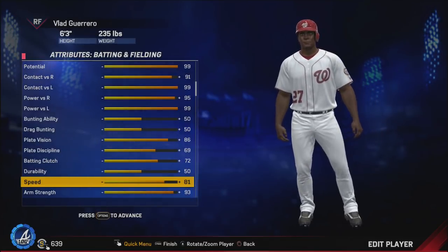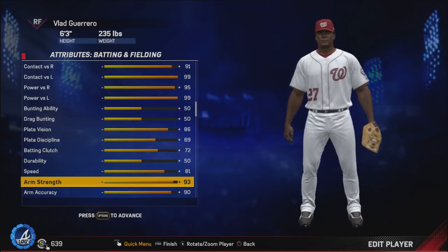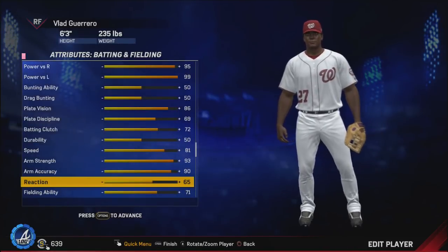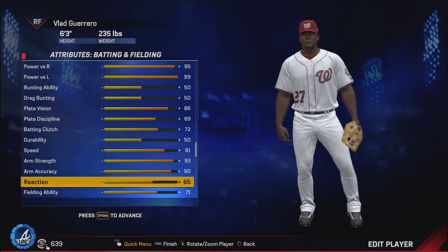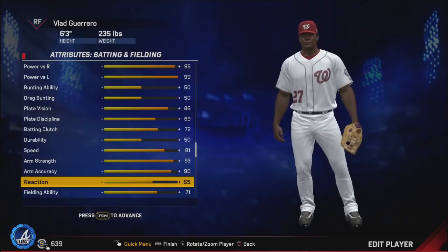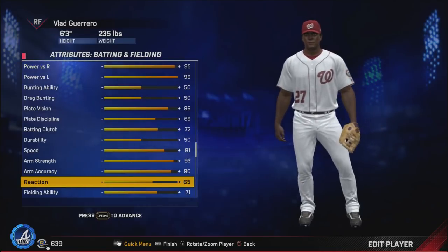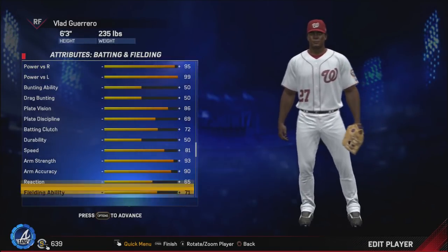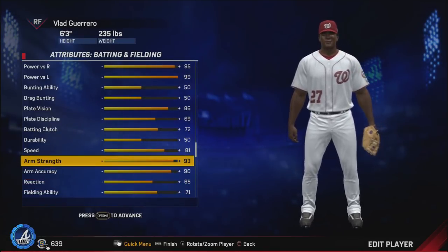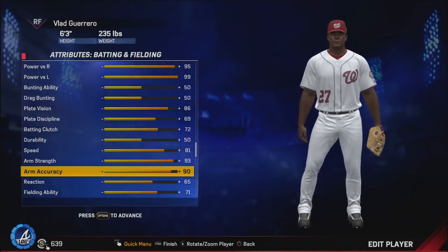Arm strength and accuracy — obviously the guy always had a cannon of an arm, that was never an issue. But he was never really all that great of a defender. He had a negative 3.7 defensive rating according to FanGraphs in 2000 — always kind of a below-average defender. It was really hard to justify giving him much more than 71 and 65 there. But with that arm you can hide him in a corner — stick him in left or right — and he will be very effective for you.